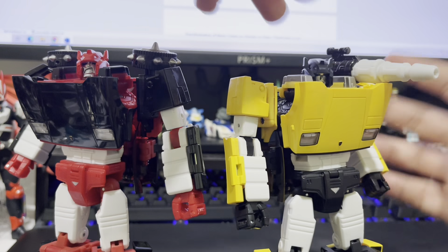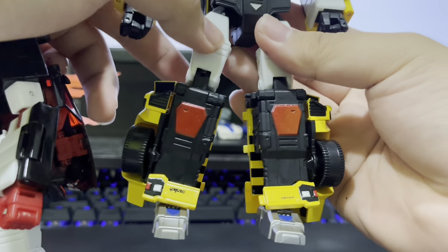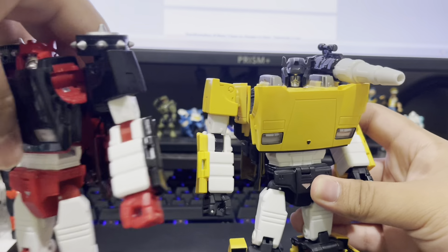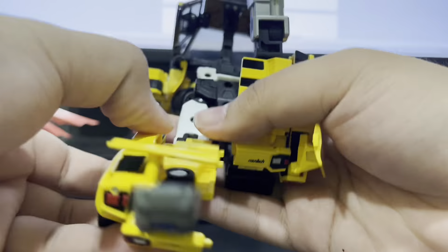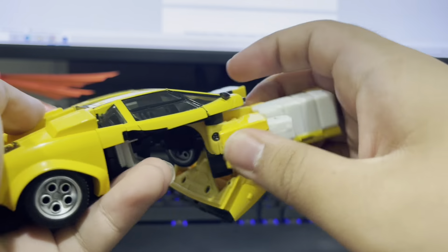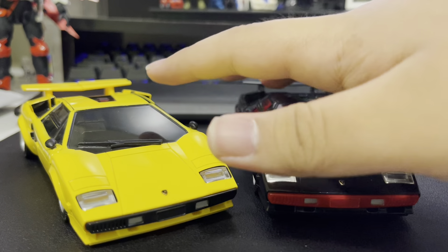I find it interesting that three of my Transformers purchases from the trip have swords. This figure's Master Beast box was also wrapped with an accessory kit by Dr. Wu, which gives you ammo straps, a big bazooka, and grenades. I won't put them on though, as I feel they're not necessary for that feel.